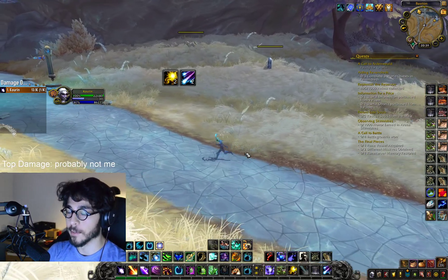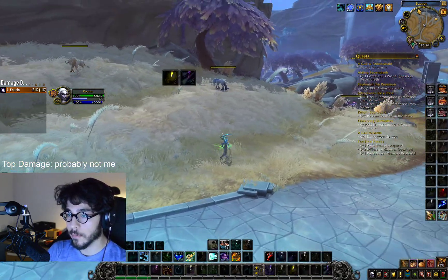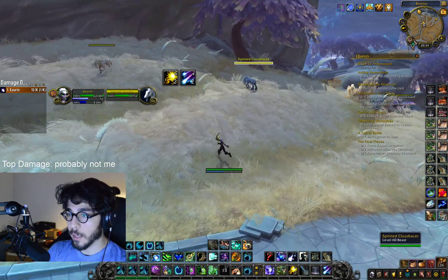So I want to quickly show you something. You're playing your balance druid and you're running around in boomkin form, but you quickly need to heal yourself up a bit. So I just use a bit of spells here — Regrowth, nice — and I want to go back into attacking.